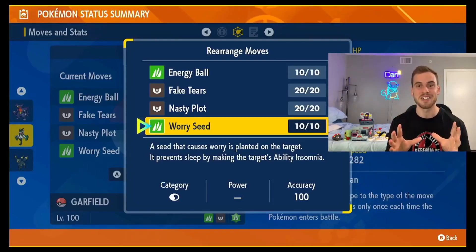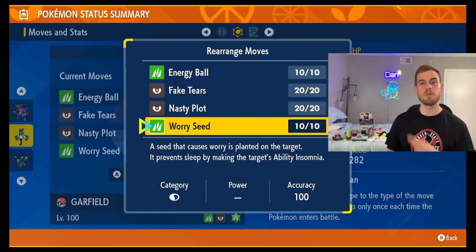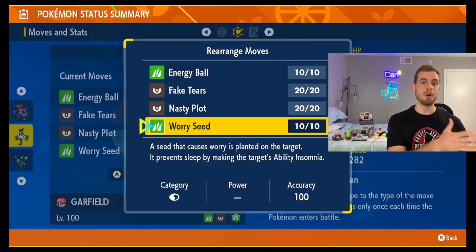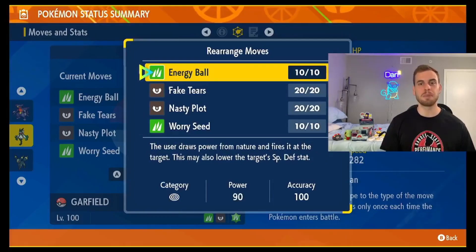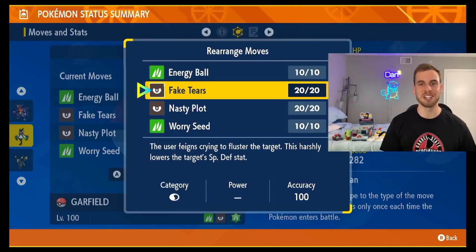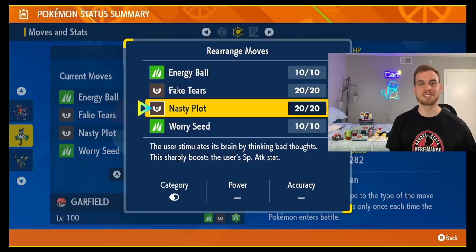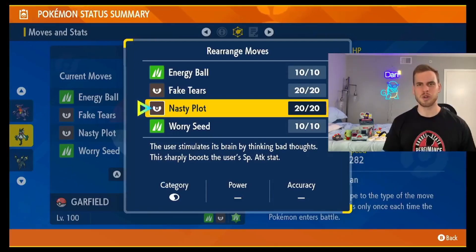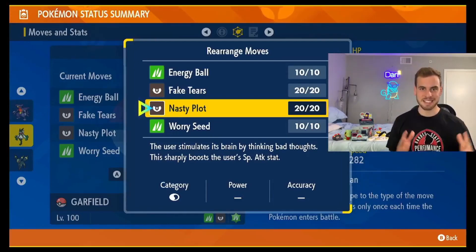Now I know what you're thinking — Chestnut has the Bulletproof ability, so Energy Ball cannot hit it. That's where the move Worry Seed comes into play. Worry Seed changes Chestnut's ability from Bulletproof to Insomnia. Energy Ball is the main attacking move we're going to use in this raid. We'll also use Fake Tears to harshly lower Chestnut's Special Defense, and Meow Scarada will use Nasty Plot to sharply raise its Special Attack.